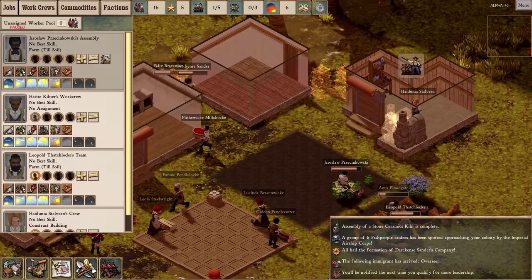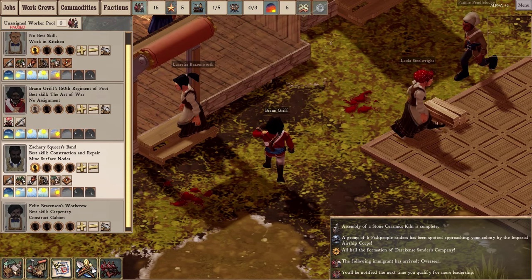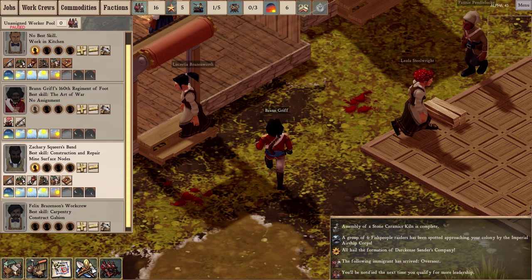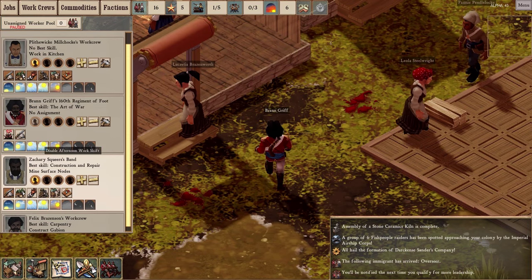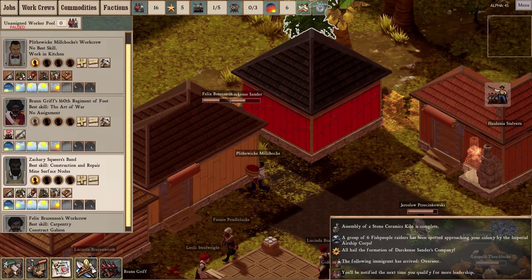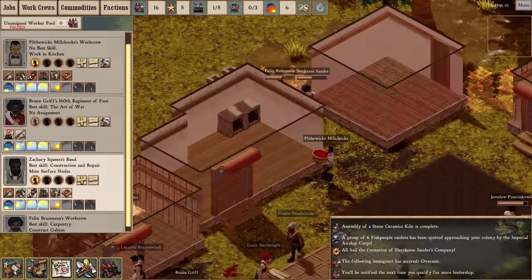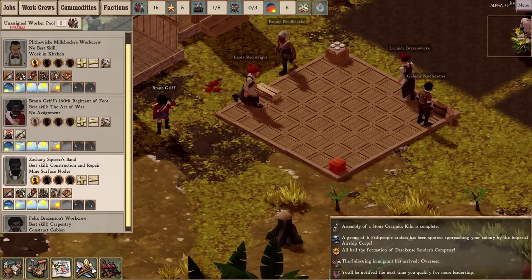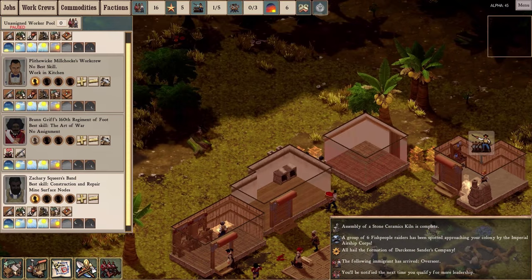Our NCO Brian Griff — if you look at my previous playthroughs, the mortality rate for NCOs in the early game is very, very high. So I've taken a random worker off a different crew and put him in the military so Brian Griff is not alone, and assigned him to our barracks with the nice red walls. I've also started building gabions — these little wooden palisades — and hopefully Brian Griff doesn't die at the first sign of hostilities.